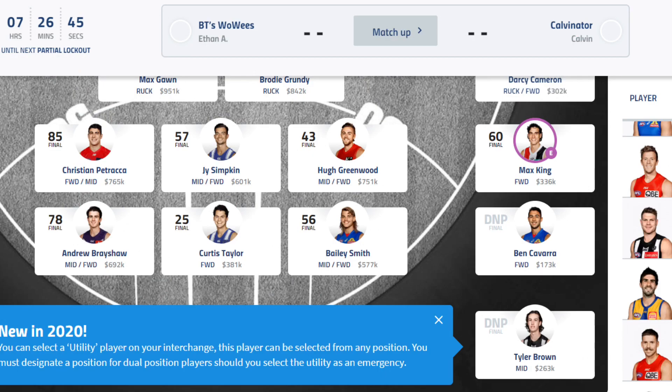Rookies: Max King, 60. I was definitely looking to trade him this week, but it's tough now because he's only going to have a low break even. It was a pretty good game by him. And then Caravar — unfortunately just the emergency now, as the teams have been revealed for the Monday night game. He played the first game and hasn't played since. Pretty disappointing.